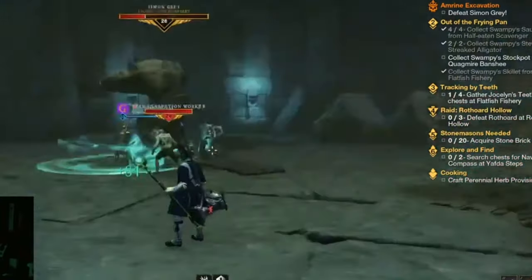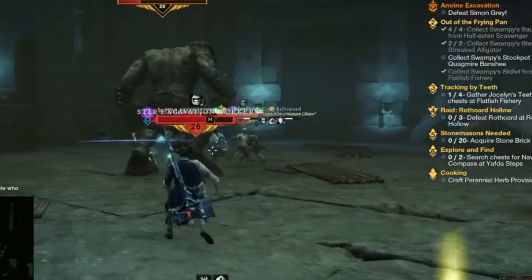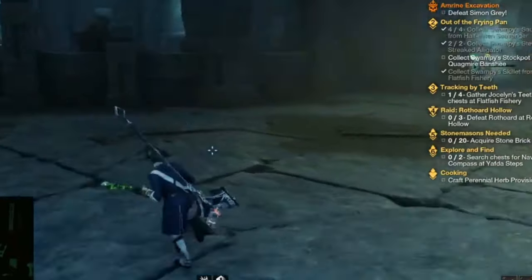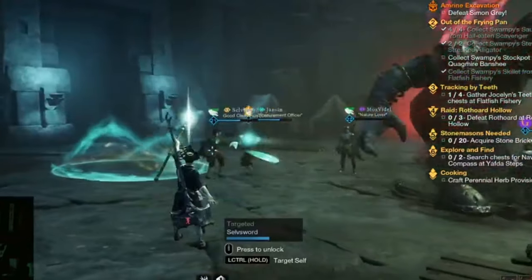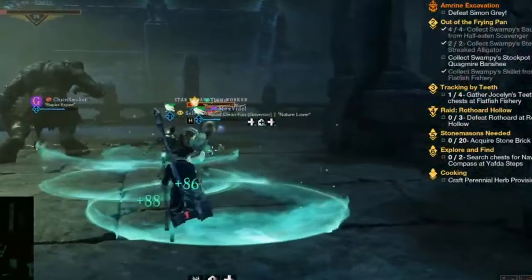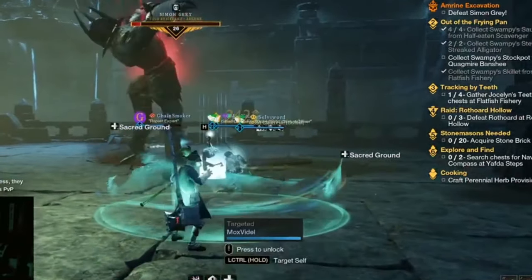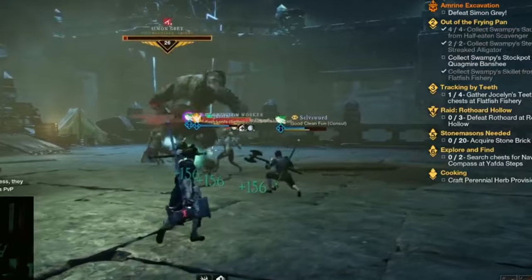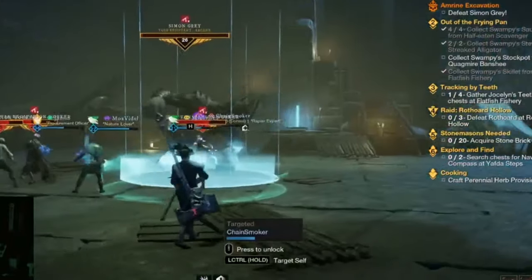Lastly, and this is the big one, he will summon waves roughly every 20 seconds of adds. While the tank focuses on holding Simon, DPS need to burn down these adds — these are your number one priority. If you don't kill the adds fast enough, you could become overwhelmed. Simon is not the threat in this battle; he's easily managed by the tank and a healer. His waves of adds are the primary threat. So: tank aggro Simon, healer keep tank alive, DPS kill adds, healer help keep the DPS alive, and if you can, deal a bit of damage to the adds as well. Hopefully with the correct life staff skills, you'll be able to deal damage and heal party members at the same time.